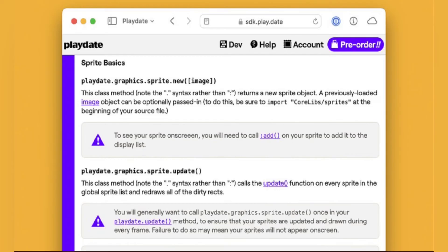It's also packed with helpful functions, according to Playdate, for things like font handling, drawing, animation, sprites, tile maps, collision detection, audio synthesis, crank handling, and a whole lot more. So if you're into coding like I am, or want to learn, I would highly encourage you guys to go give this a try.